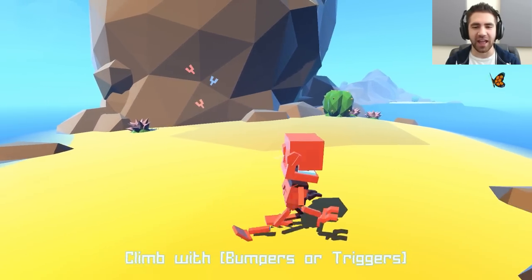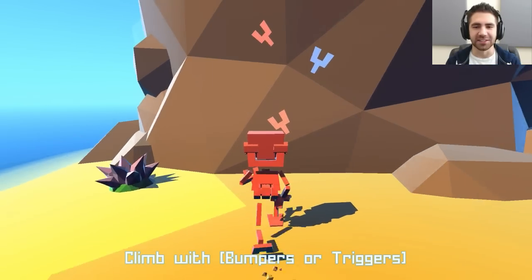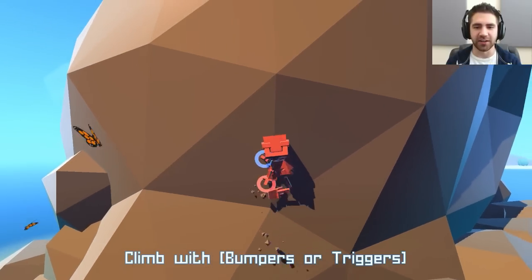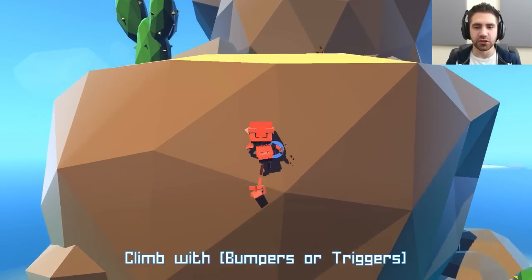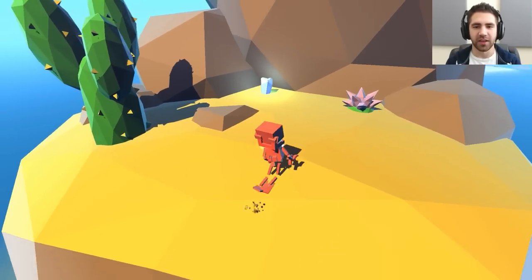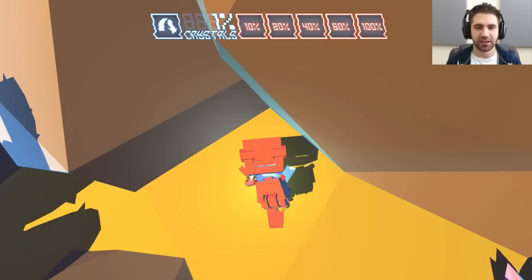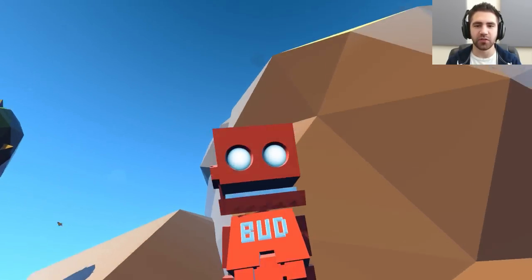So if you turn too fast, climb with bumpers or triggers — I think it just flops over. I'm using an Xbox controller with a USB to play the game. You use the triggers and bumpers to climb. Beautiful, we got another crystal! Give me that crystal. Ha ha, two percent crystals. I think that's improving my power. Let's do a little more climbing.